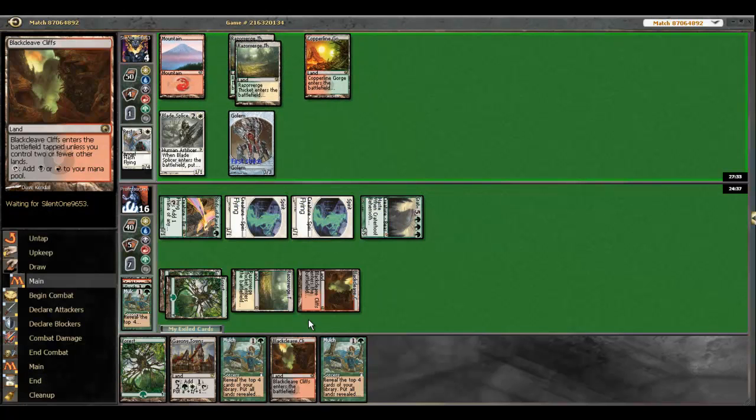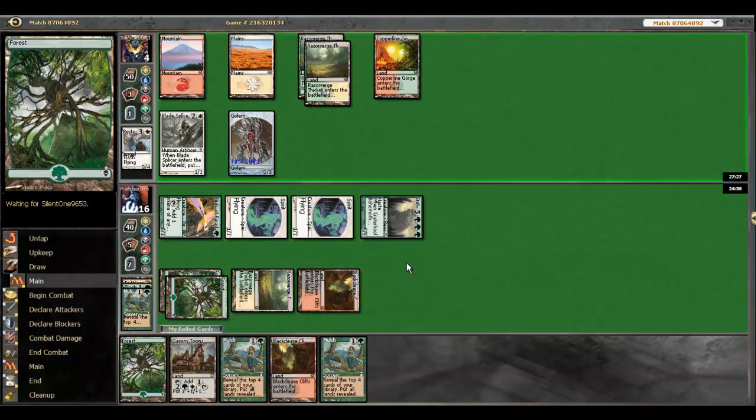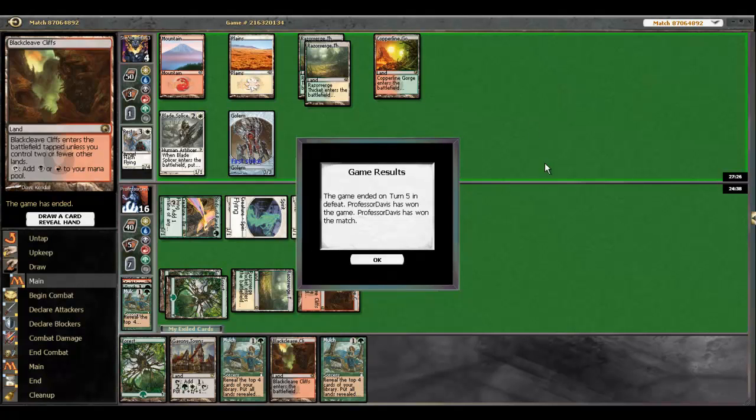That's enough to usually take a game down and we're fortunate enough to have the second reanimation in the graveyard. At this point I could just drop Gavony and kill him — I don't even need to bring back Craterhoof, but it's a little more flashy to bring back Craterhoof. He just didn't have anything — that's how super quick this deck is. Standard is probably going to be slowing down except for maybe Zombies, so this might be a pretty good option for your local game store grind. Stay tuned for the next match, thanks for watching!